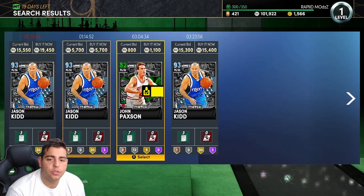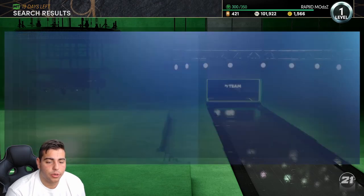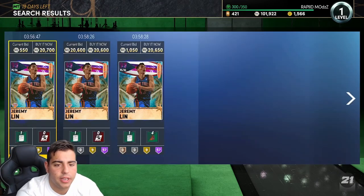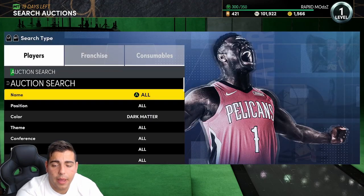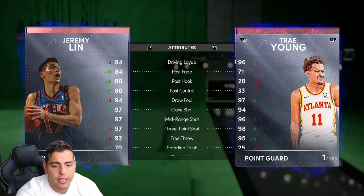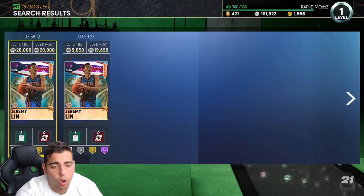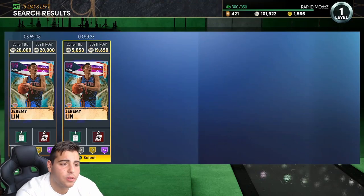Jeremy Lin is ruining the filter. Pretty much whoever pops up other than Jeremy Lin is a snipe. This could be one of the best filters in the game, but I don't think people are going to put up Dark Matters consistently for this price. I might get Jeremy Lin because I am a Knicks fan. We got the Giannis, we got the Bucks tonight. Big game tonight — I hope Giannis wins. Dark Matter cheapest is probably one of the better snipe filters in the game.